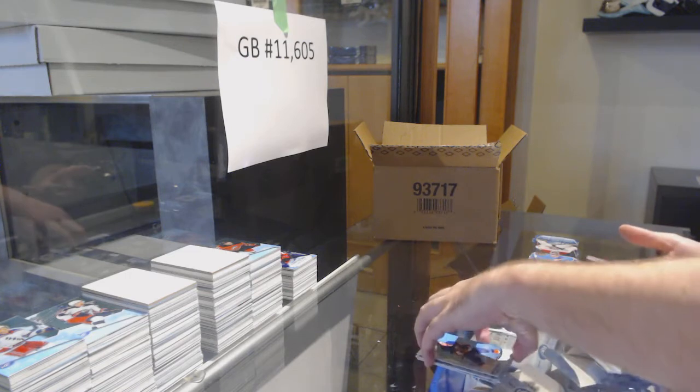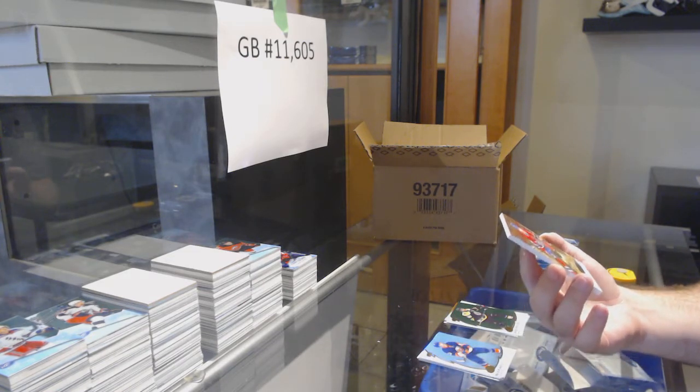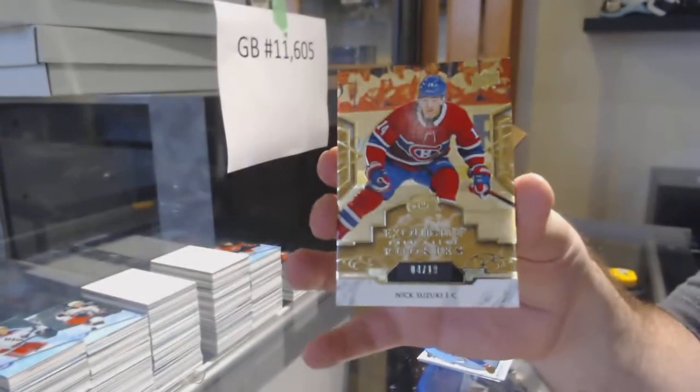Bergeron Emerald for the Boston Bruins. And number two — 19 — an Exquisite Rookie Gold, Nick Suzuki.